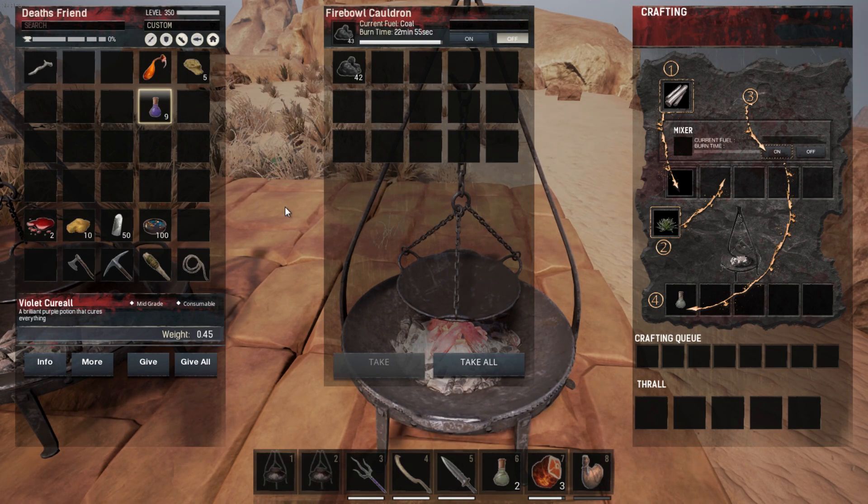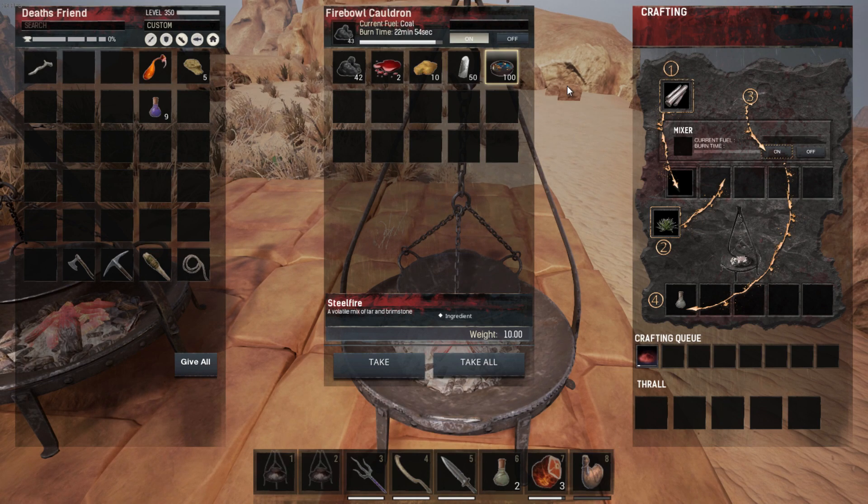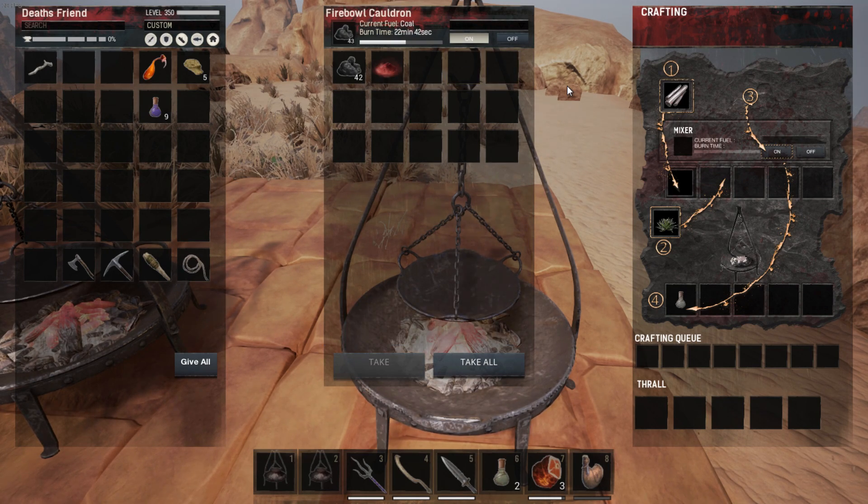The last recipe requires two demon blood, 10 brimstone, 50 crystal, and 100 steel fire to make one dragon powder. As of right now there really isn't any use for dragon powder — they do plan on doing something with it but haven't done anything with it yet.